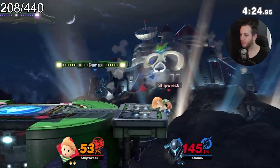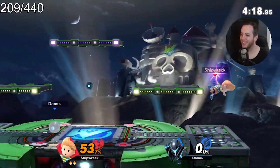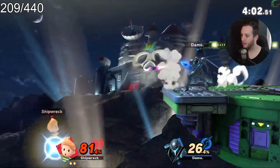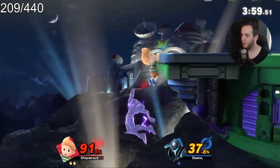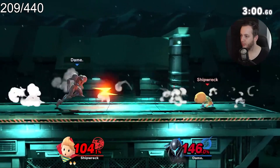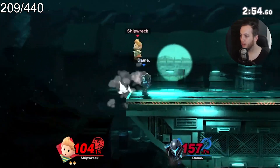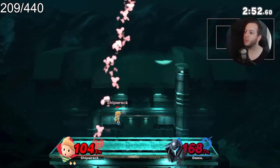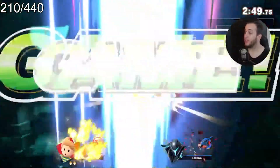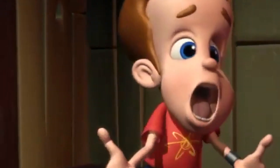I caught the roll — I knew she would roll! She's at 157, we can do this. I caught the roll again! The noggin — that close-up on Lucas's head makes him look like Fathead Jimmy Neutron. We're making fantastic progress with Lucas.